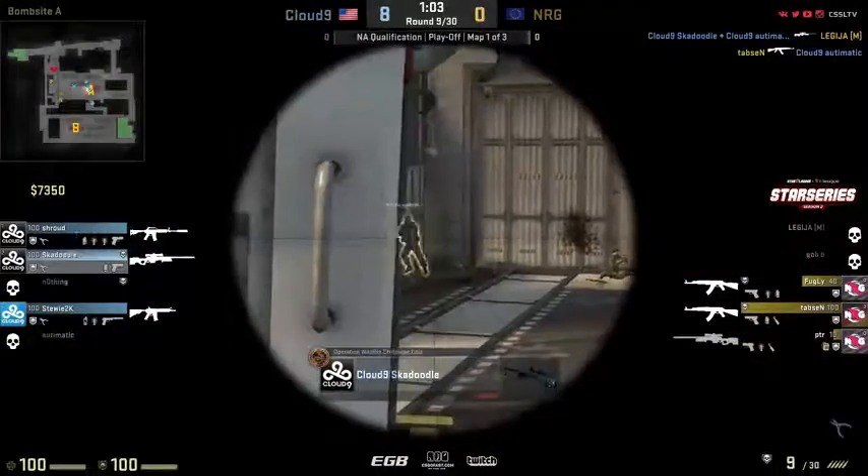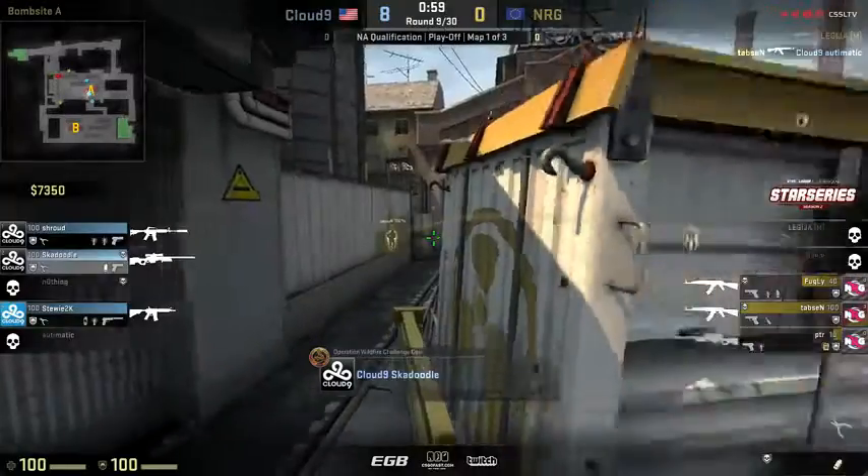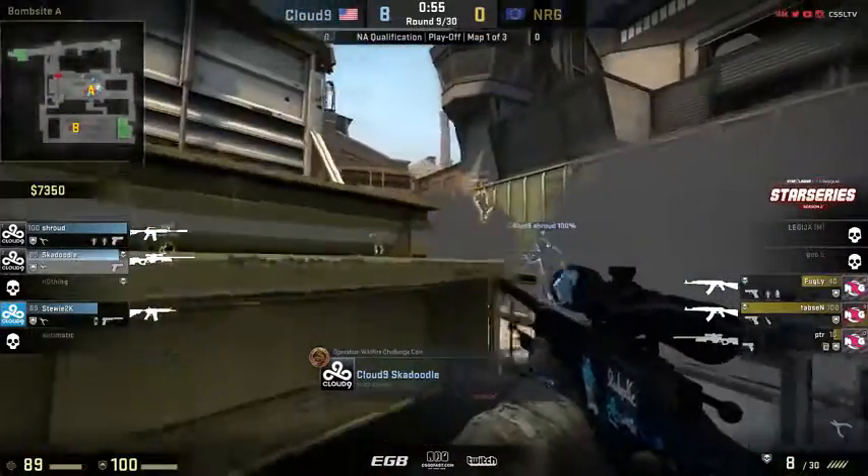Ladder room, but they're so low! Skadoodle going to find one, looking for the second one, not going to be able to find it just yet. Tapsen is trying to work his way out from that area. Motley on to the back of the bomb train, Skadoodle still looking for the pick.